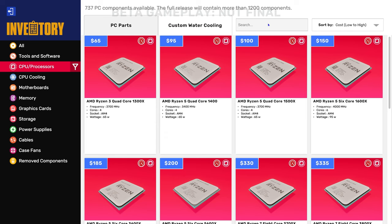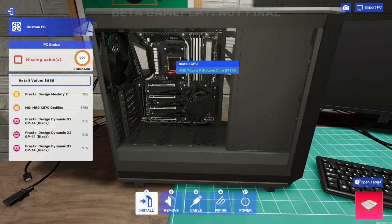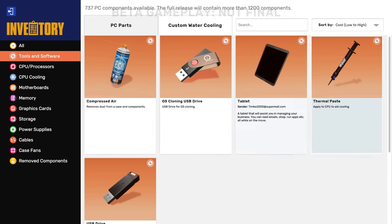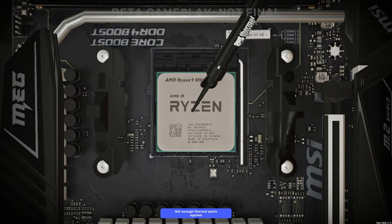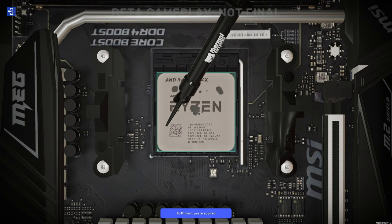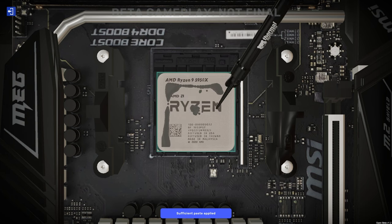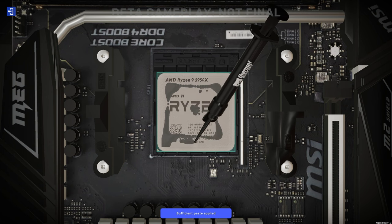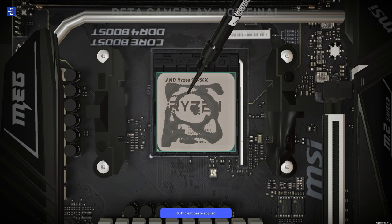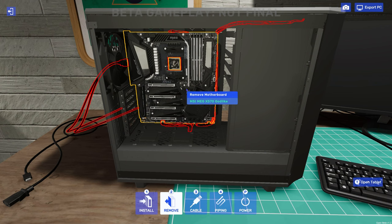Now you get your CPU processor. We'll go with the 5950X because let's just build a super high-end system here today. Put the CPU in the socket, close the retention arm, and put some thermal paste on there. The thermal paste application in this game is cool — you can just coat the whole thing and see how your application looks. That tube is empty and it says sufficient paste applied.